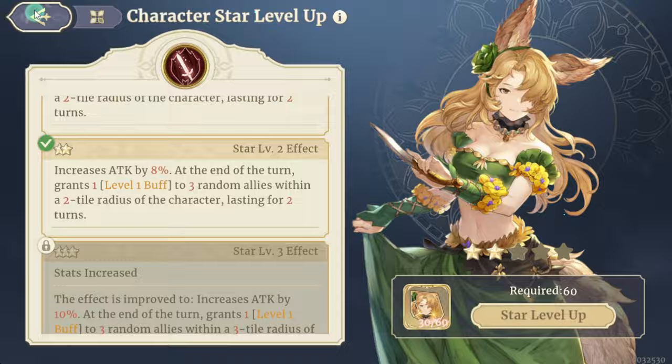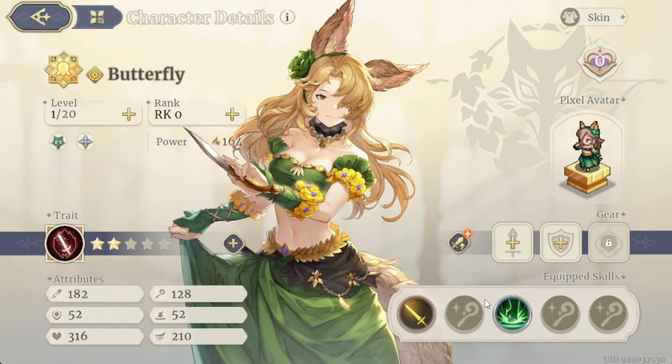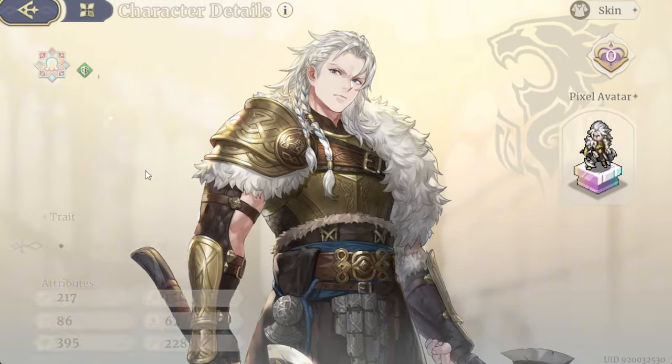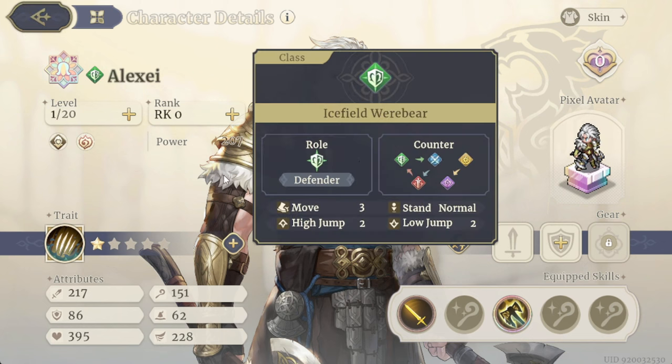We even got a duplicate of Butterfly, so we can make her two stars. It's always good to get more stars on heroes — it unlocks higher stats and upgrades their skills overall. I always love getting duplicates, especially for increasing star ratings.